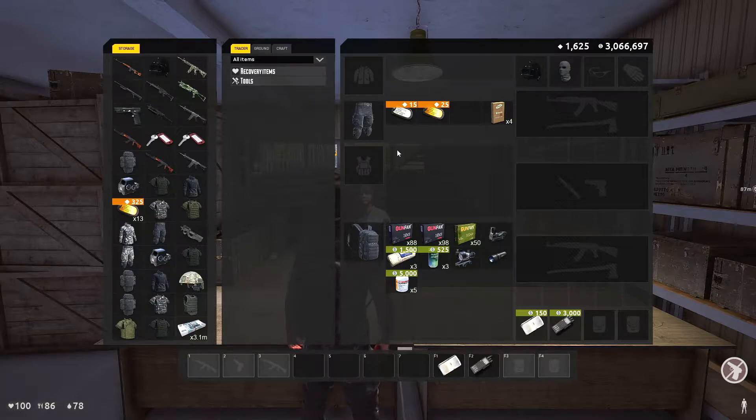Alright guys, so what are the dog tags used for? First you have the silver ones which sell for 15 reputation points, and then you have the gold ones which sell for 25 reputation points.